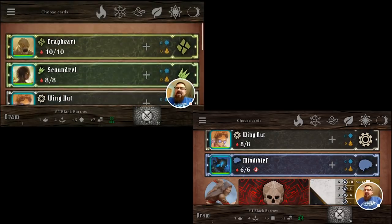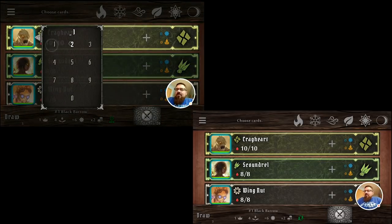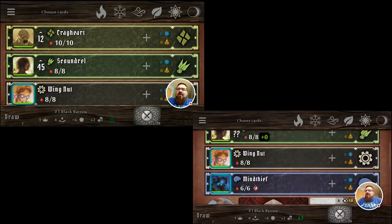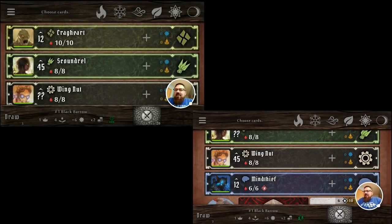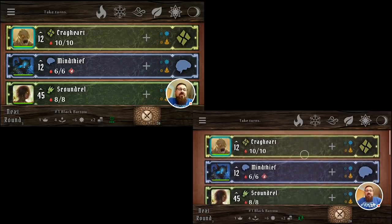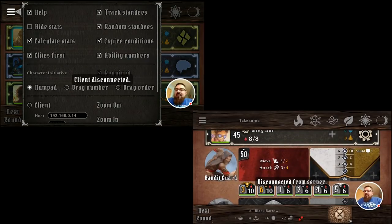Here's what's cool about using the numbers versus dragging for initiative, especially in multiplayer: if one player is playing Cragheart and the Scoundrel, I'll put in their initiative and you'll see on the other device they come up as question marks — because you're not supposed to know each other's initiative. Each player can put in the initiative for their own character, and it will not show up on the other players' apps until it comes time to hit draw. Then it ranks everybody in the order they're supposed to be played. When done, you can disconnect the client and server and it'll still keep the same information.